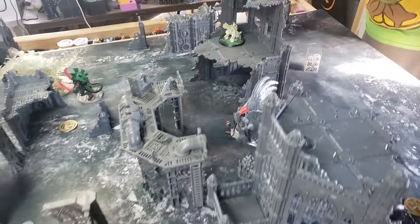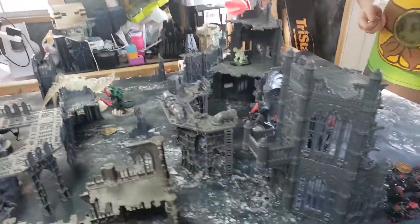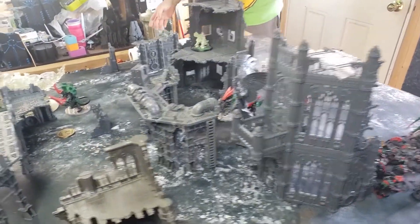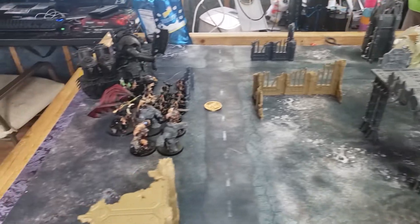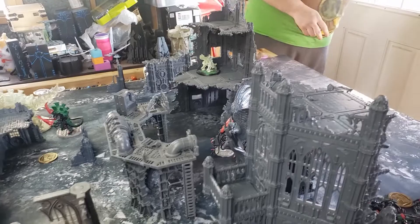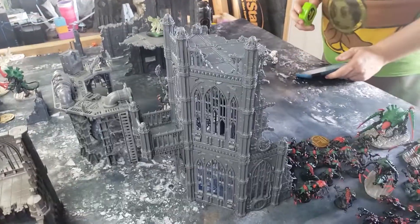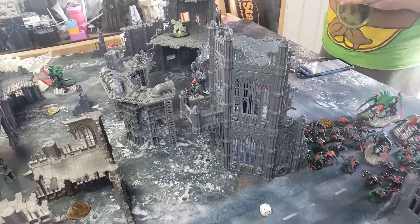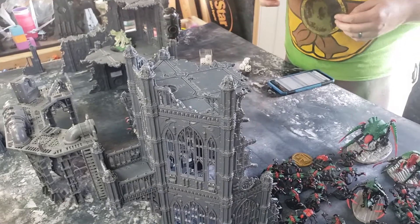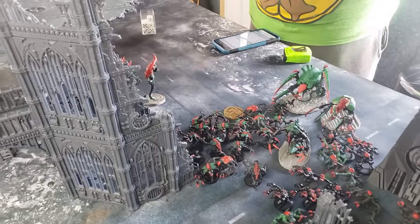Carnifexes get their move so they can hopefully see something, shuffling to get line of sight. We're now ready for the psychic phase. The Master of Possession is all the way across the board, so he won't be denying psychic shenanigans. The Zoanthropes are probably not within 24 inches to shoot this turn, meaning they won't be shooting either - turn one isn't going to hurt too badly.